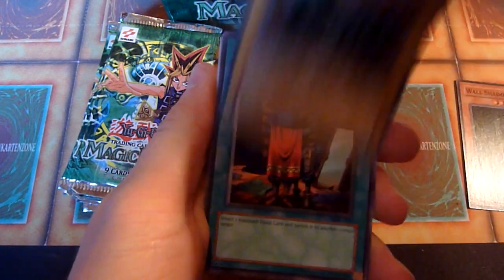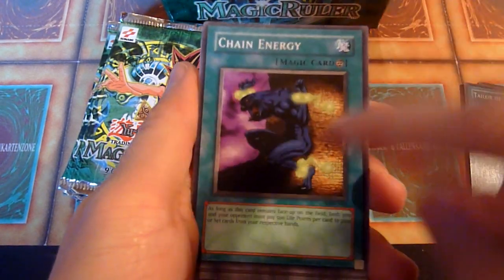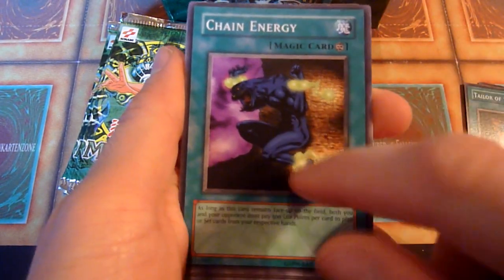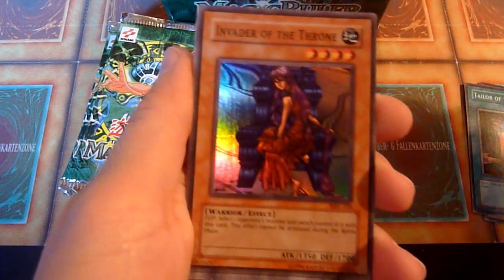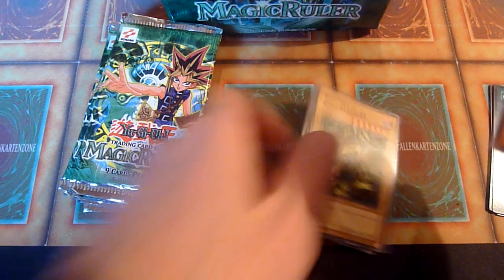Stone Orgo Grotto. Tailor of the Fickle. Chain Energy — I always wanted to make a deck with cards like this so the opponent has to play to do stuff. Invader of the Throne. And right away, super rare.